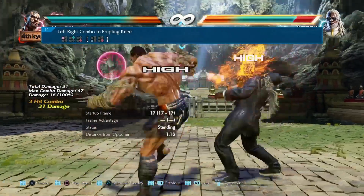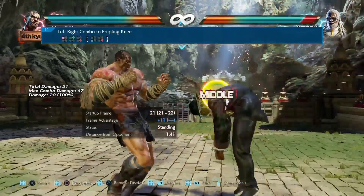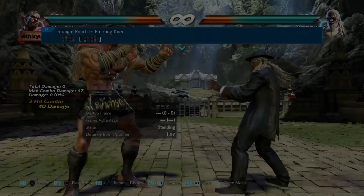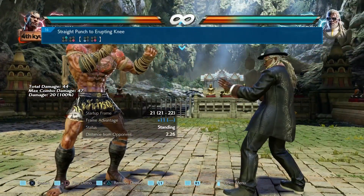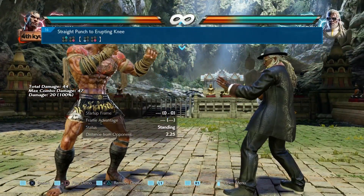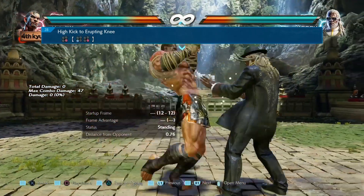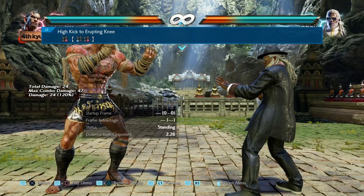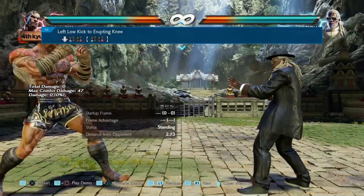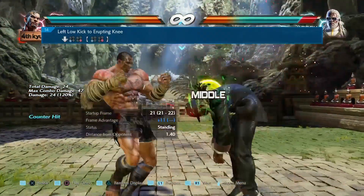Now we're coming into the first series of changes for multiple moves. The focus is just on the last hit — the knee. What's happened is they've changed the behavior when the move lands as a regular hit or a counter hit. All the moves ending with the knee used to wall splat and also grant a knockdown on counter hit, and that's all been removed now. They don't have those properties anymore — definitely a nerf for Fahkumram.